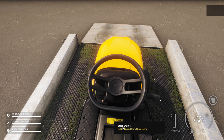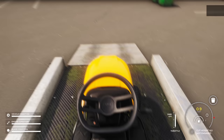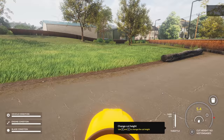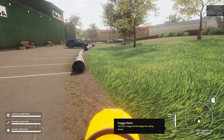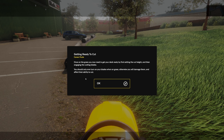Let's start the engine — hold down Z. I've been trying to perfect the volume; hopefully it's not too loud. We press E and C to change the height of cut — we're currently set to 9, which is 9 centimetres. If we press E we can drop it down; we'll probably put it to 5. Once on the grass, you need to get your deck ready by setting the cut height and then engaging the cutting blades. You should only ever turn your blades on when on grass, otherwise you will damage them and affect their ability to cut.